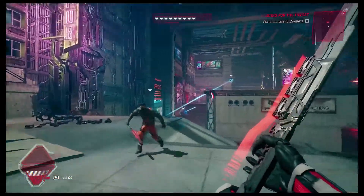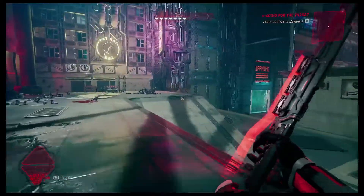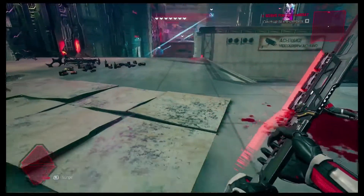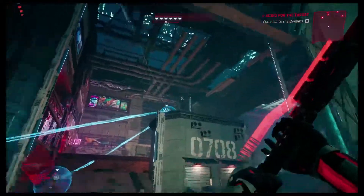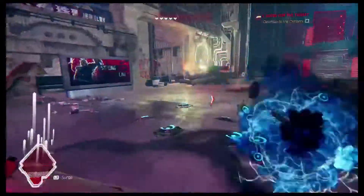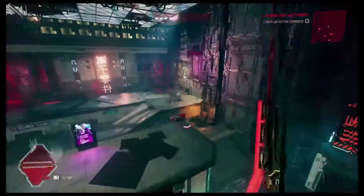This room is quite challenging. You saw me run in and take out the drone and the big droid. Immediately turn around, take out the rifleman, and then the two guys running up the ramp. First shoot the guy up on the left, take out the two guys running up the ramp, and take out the guy on the right.